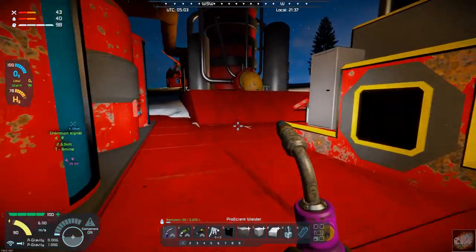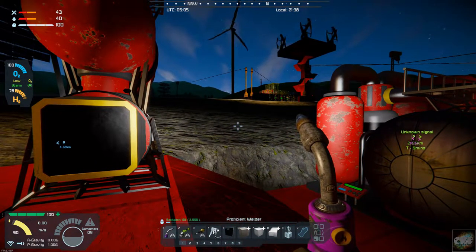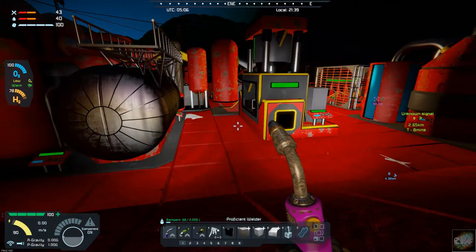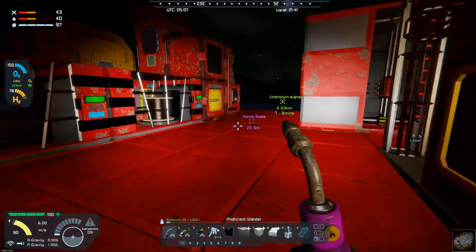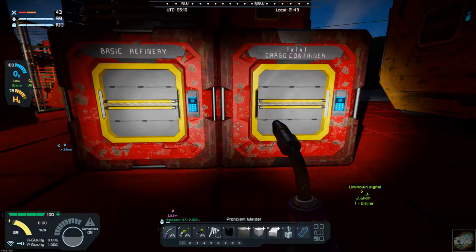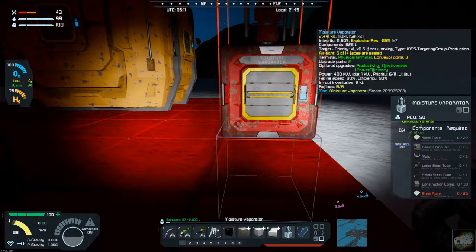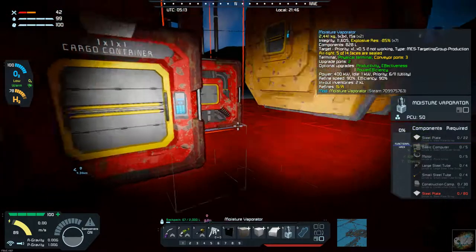The other thing I had to do was fill up my ice bins for my hydrogen engines, and I'm getting tired of mining ice. So I have another mod that I loaded up — it's called a moisture evaporator. All of you familiar with Star Wars probably know what that is. That's what Luke was doing when we first met him, working with his uncle Owen as moisture farmers. This will produce ice, and I'm hoping I will not have to mine any ice now.